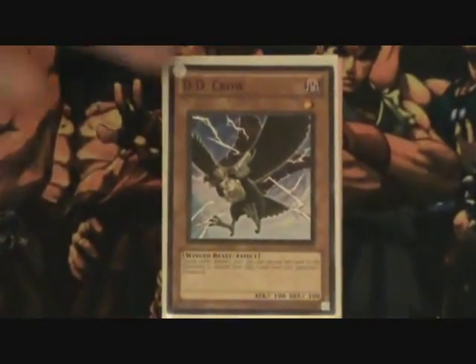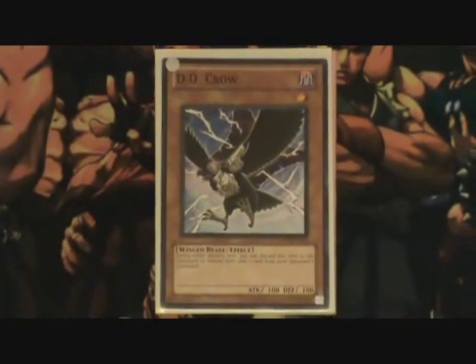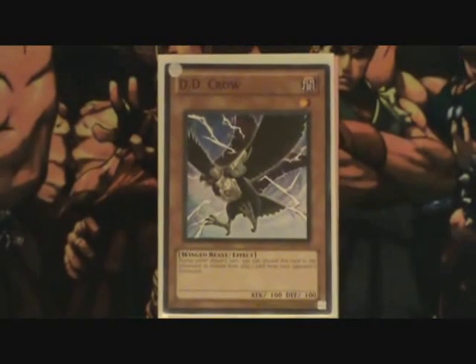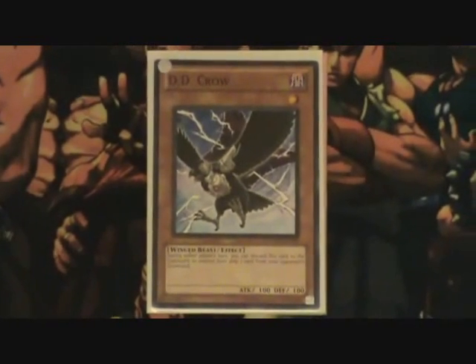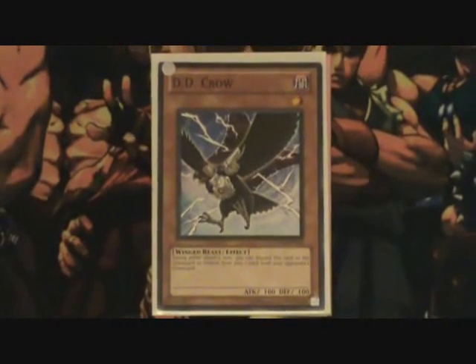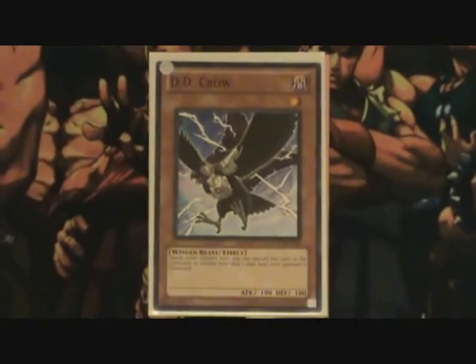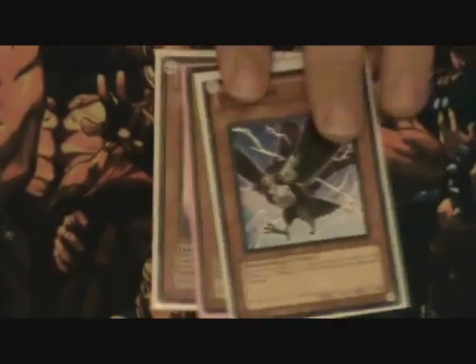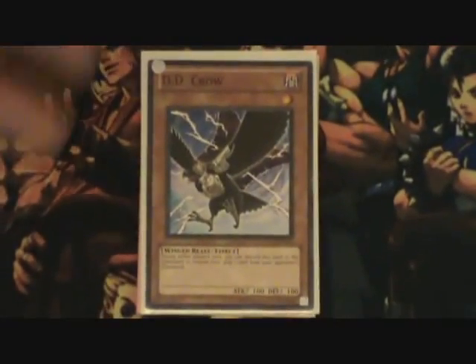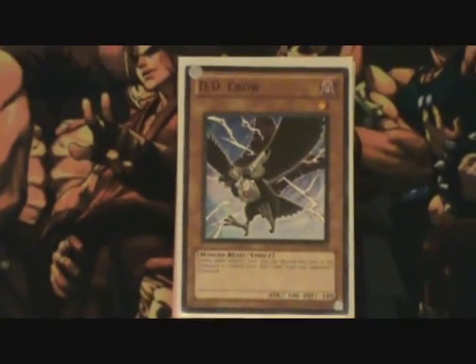DD Crow. I think DD Crow is better than Crevice and Transmigration Prophecy. The reason being is this format is going to be dealing with your opponent either Giant Trunade-ing or Brionac-ing something to your back row, so you're not going to actually be able to activate those traps. Most of this format is going to be dealing with your hand. DD Crow does the same thing — if they target the graveyard with anything, you can just remove their card out of the graveyard.